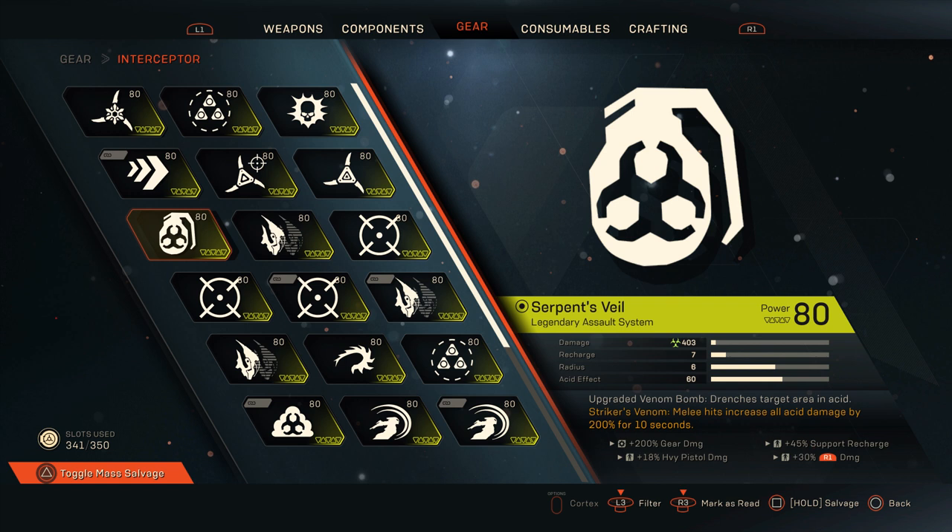Next we have Serpent's Veil — a grenade for Interceptor and an upgraded Venom Bomb. Its masterwork perk, Striker's Venom, increases all acid damage by 200% for 10 seconds after a melee hit. The base damage is only 403, but increasing it by 200% puts you over a thousand. I'd rather have multiple gear charges than gear damage here, because its main strength is acting as a primer — prime with this, then detonate with a melee or another ability for big damage.